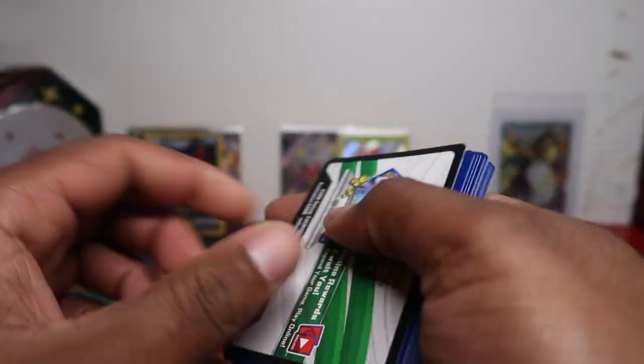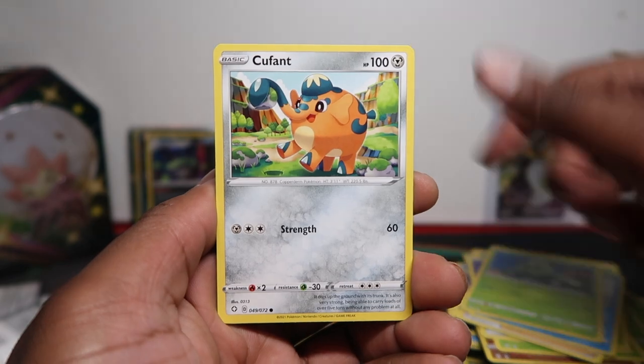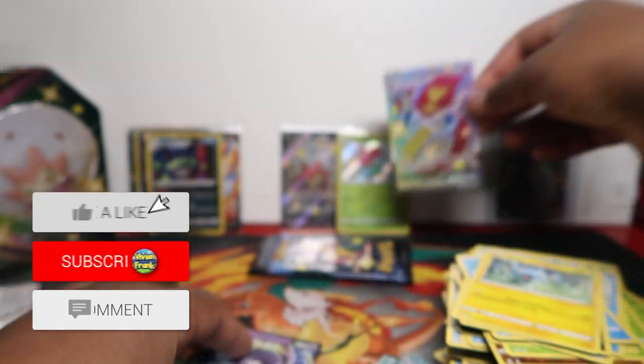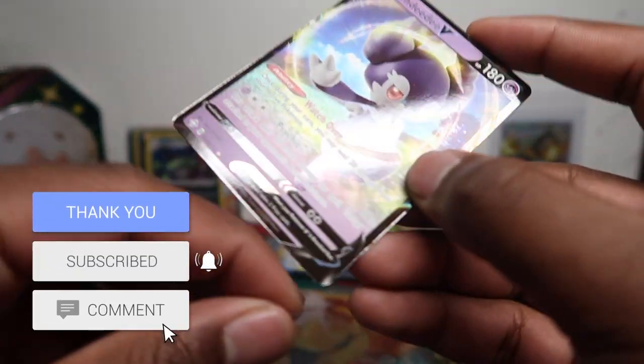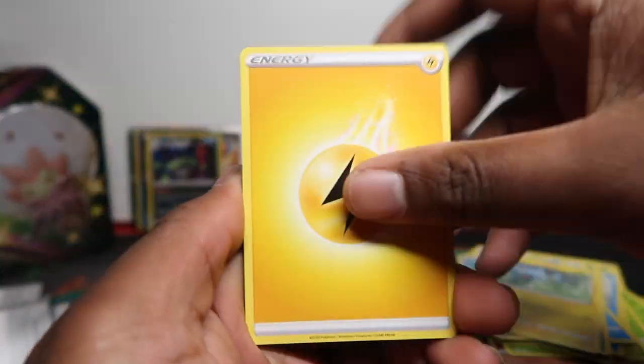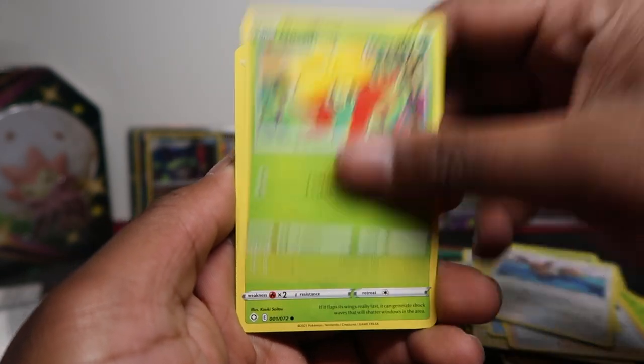Let's see what we got — Boldore, Cramorant, Cacnea, Cubefon, Spinarak — oh, Centiskorch! Boom, two fire shiny V-Maxes today — Centiskorch V-Max shiny and Indeedee. Not doing too bad, still got two more packs and we already got three hits and a shiny pull. Not too bad at all — smashing it with the pulls already. Tins are amazing, I will open some more!